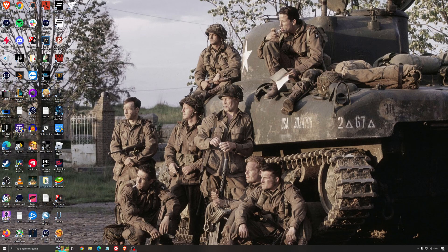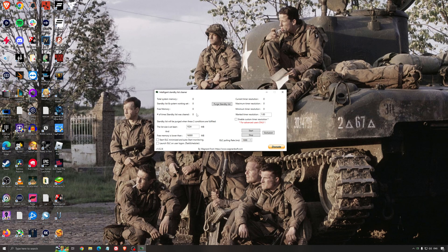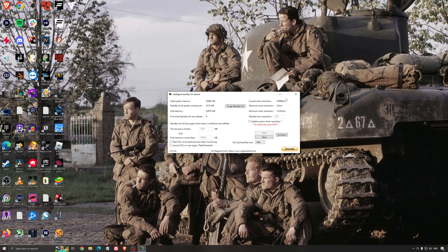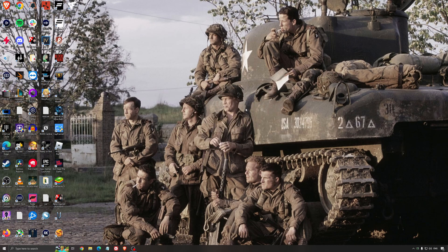Another thing I can recommend is the Intelligent Standby List Cleaner, a software made by the developer of DDU. It's pretty amazing honestly — it will help if you don't have a lot of RAM. If you have 4 GB, 8 GB, or 12 GB it helps; after that Windows does the job properly. It frees memory and optimizes your standby list. I recommend looking at your total memory — in my case it's 32 GB — divide it by 2, so for me that's 16. Press Start and it will run automatically. It also helps a little with stuttering, so I really recommend using it.